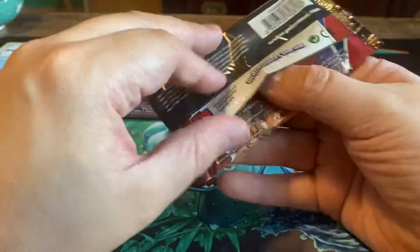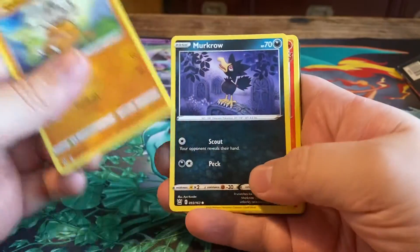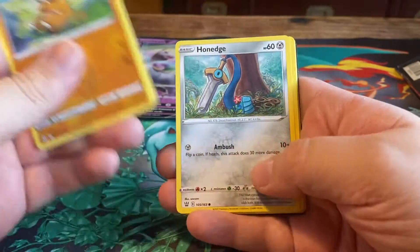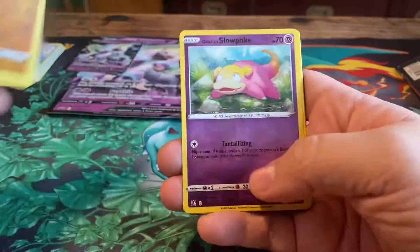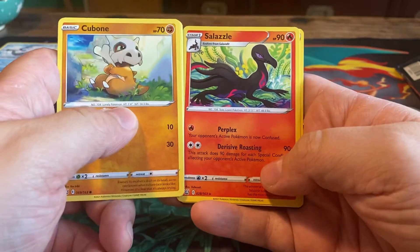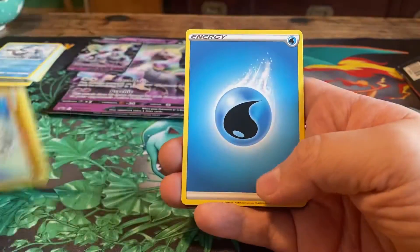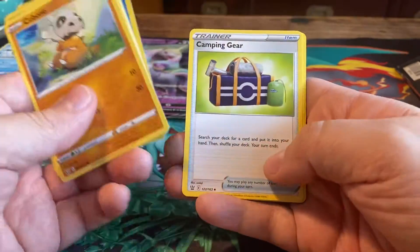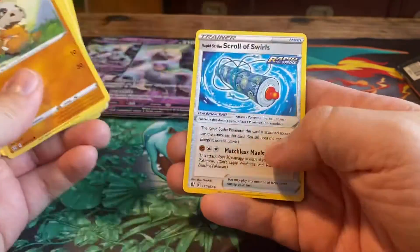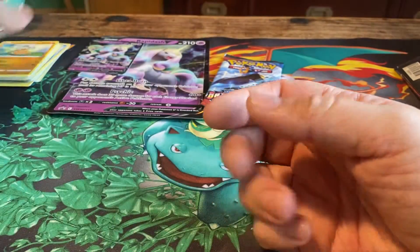Battle Styles — I love this set! So many people don't like it but I do. We get Cubone, Murkrow, Tepig, Honedge, Electabuzz, a reverse Galarian Slowpoke, and a regular Salazzle with that awesome attack that does 90 damage and reaches special conditions. Also a Water Energy, Camping Gear, Cedra, and a Rapid Strike Scroll of Swirls.